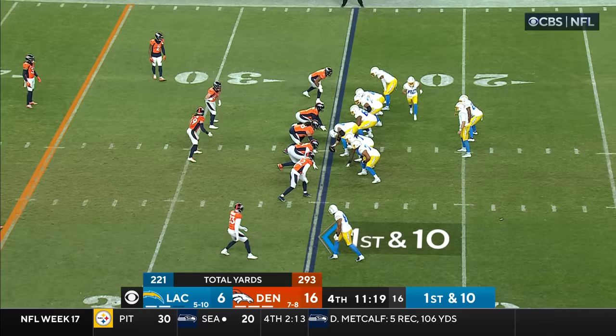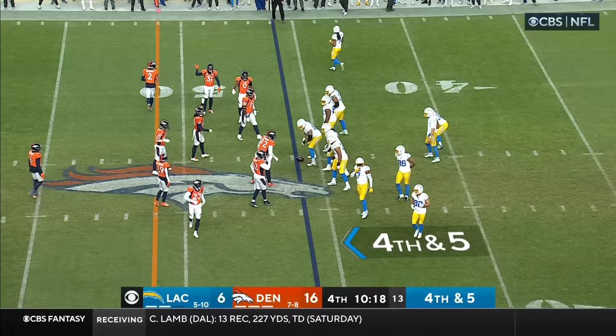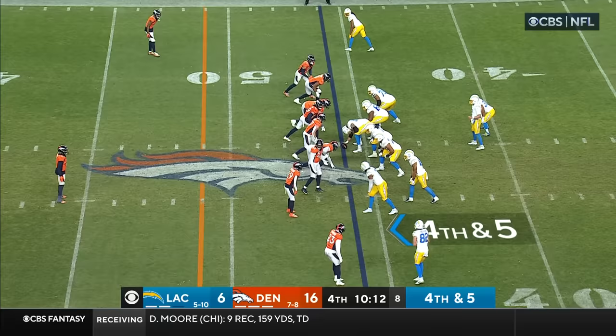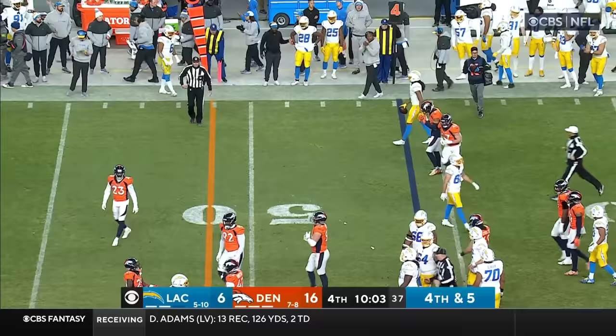On first down, here are the Chargers going to work, down 10. First pass is complete to Erickson, and Erickson out of bounds after a gain of 16 — Moreau makes the tackle. Zero for eight on third down, zero for one on fourth down, facing a fourth down and five. Quinton Johnson up top, here comes Erickson in motion — that's who he's been going to. He's looking for Jackson, right at the yard marker before he's pushed back — that'll be a first down, his first catch of the day for the first-round pick.